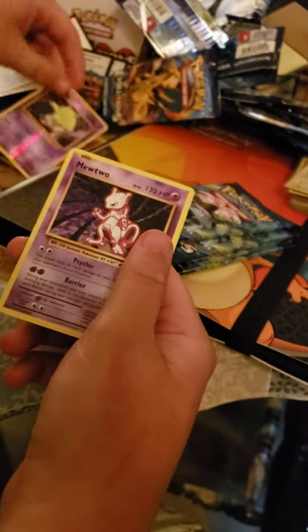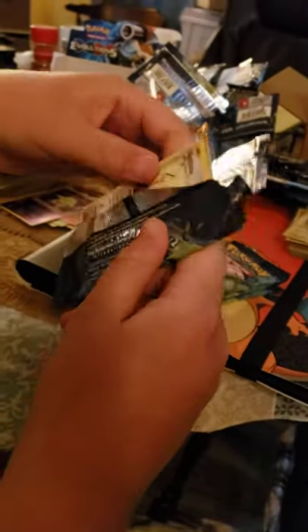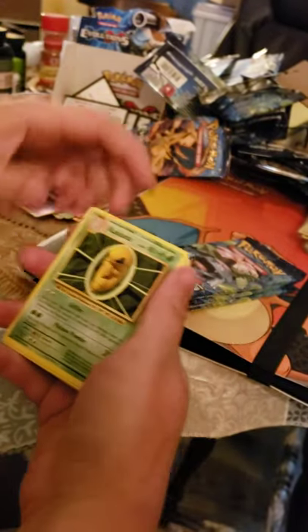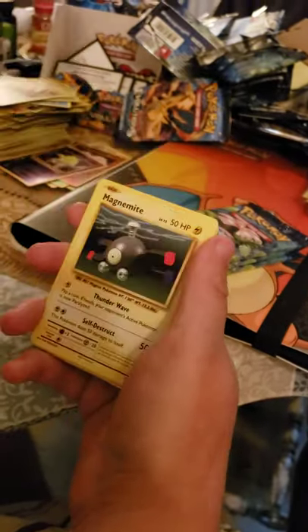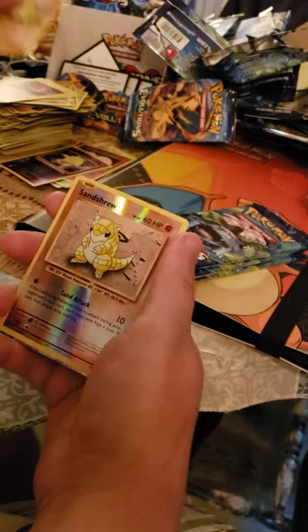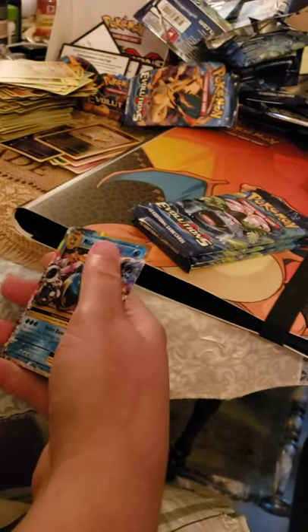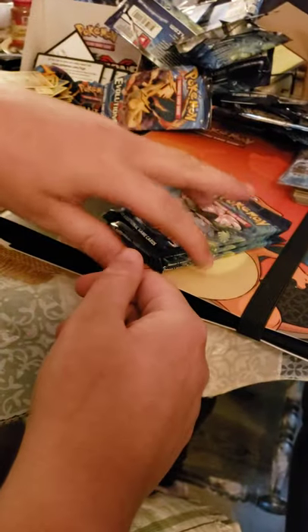Drowzee and another common Mewtwo. Will we end this box with something really good? It's not looking so hot — started off strong but it's kind of floundering. There's not a lot of cards in the set. Mega freaking Blastoise! There you go — all three starters have made an appearance.